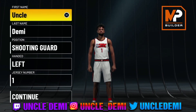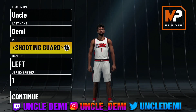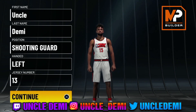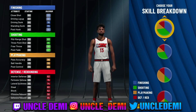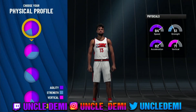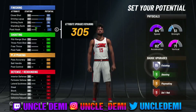Alright my nephews and nieces, so now we're going to try to get Build 2 — a build that plays like James Harden in the park. We're not trying to get the shades of name, we're just trying to get a build that plays like him in the park. We're going to go shooting guard, left handed, number 13. We're going to go hall of fame shooting and hall of fame finishing. We're going to go pure speed because in the park you want to be as fast as you can. James Harden is an offense-heavy type player, so we're going to go offense-heavy.